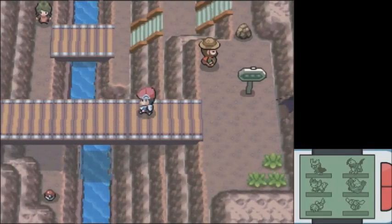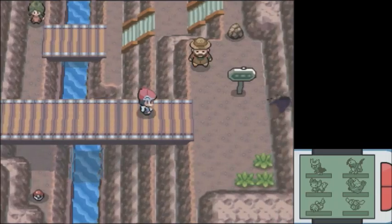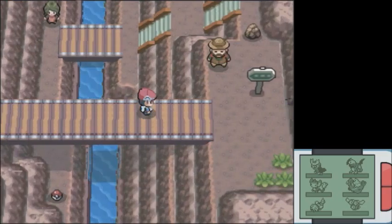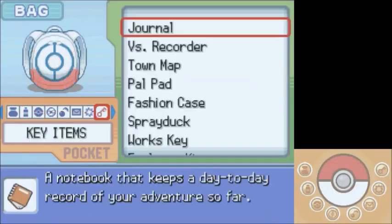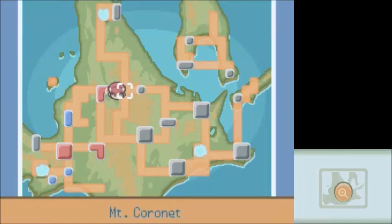Hey guys, this is East Order Eastern Cat NZR. Welcome back to Pokemon Platinum Randomizer Nuzlocke. We're here on the right side of Eterna City, next to the mountain of this game — Mount Coronet, that's it.